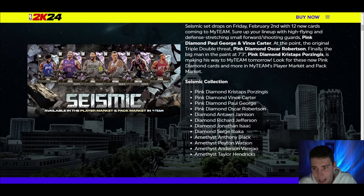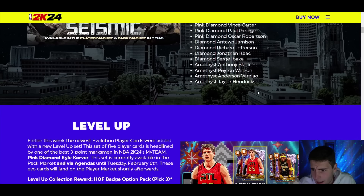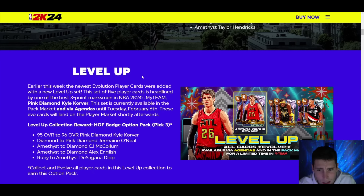You guys can see some other guys we're getting — diamond Antawn Jamison, whose release kind of grows on you, and diamond Serge Ibaka for budget guys, another guy that could be incredible. Also amethysts Peyton Watson and Anthony Black, who I think has a good release, Taylor Hendricks, and Anderson Parish. Obviously the level-up stuff we already know is coming.